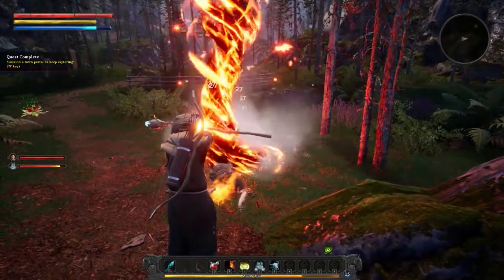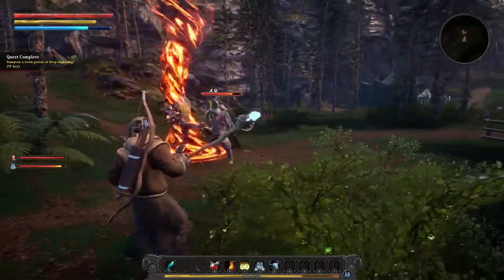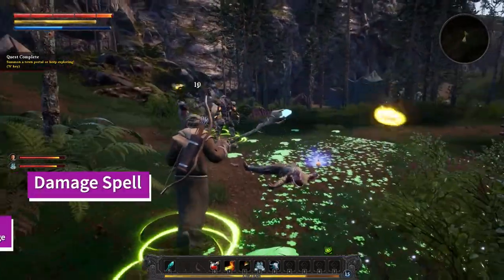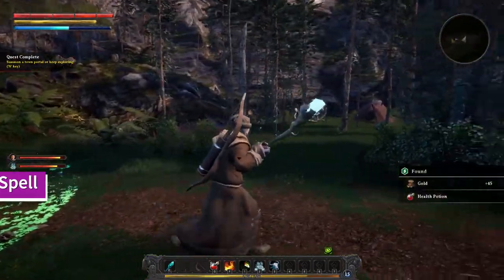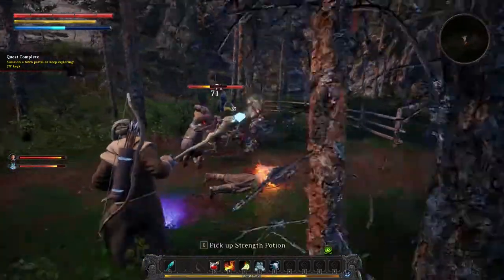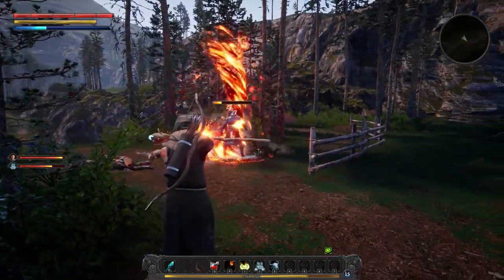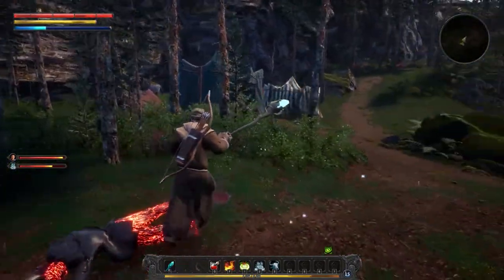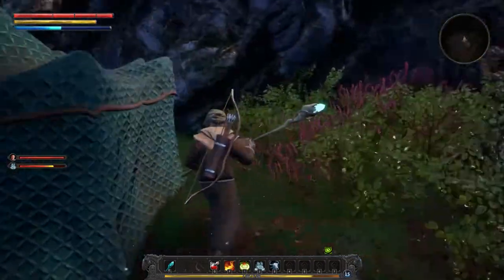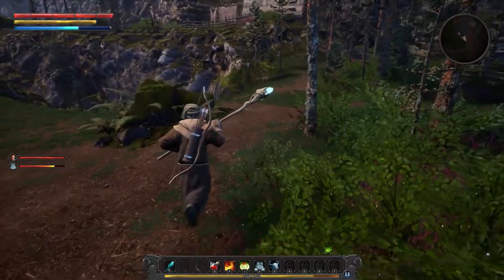Surprise, surprise — the intermediate spell classification doesn't have a true healing spell, so I'm going to tell you about another damage spell instead. For the second best damage spell in the intermediate classification, I'm going to go with the Firestorm spell in the Fire Mage skill tree. The Firestorm is another incredibly strong spell you should be looking to put in your arsenal as soon as possible. The Firestorm will deal 250% magic AOE damage wherever you cast it, making it the second most powerful spell in the intermediate classification. Two negatives to this spell are the long time it takes to cast and the small area of effect that it covers. Also, this incantation will only last a short period of time — all prices I was willing to pay for the extreme amount of damage this spell allows you to put out.